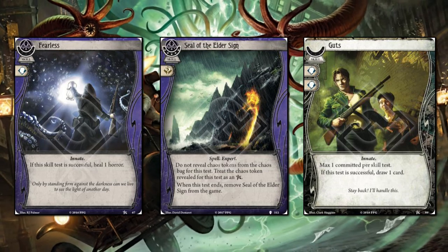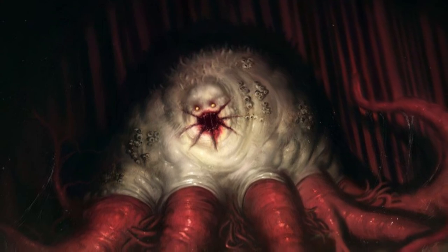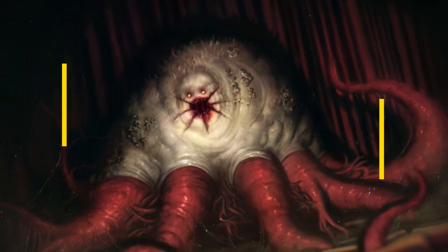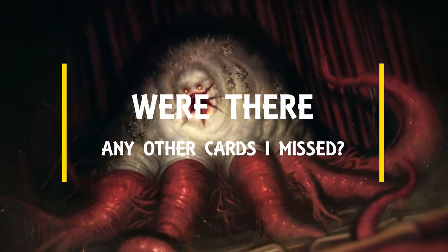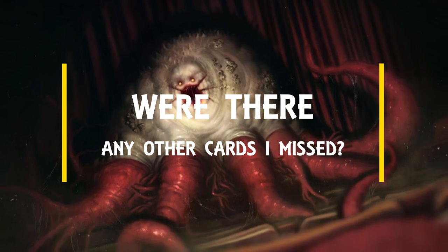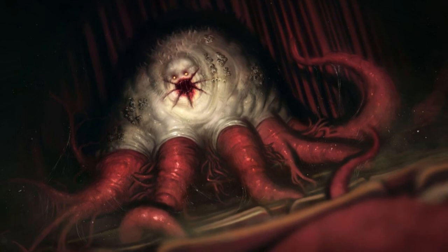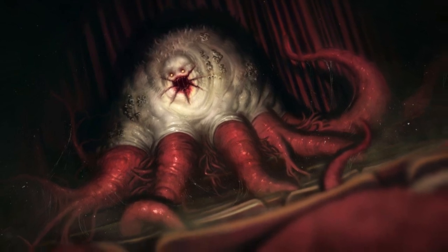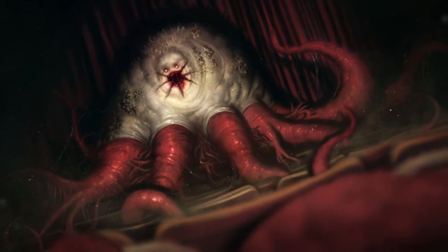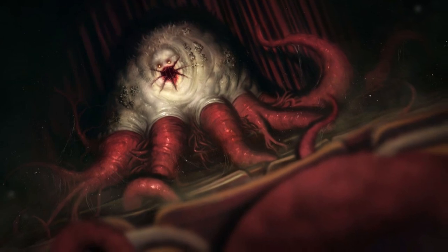So there you have it: a semi-exhaustive look at all the cards you might want to consider when building your Mystic deck. Obviously each investigator will lend itself to and complement different cards to varying degrees, so keep an eye on what your investigator is looking for in a cardboard mate. While you're here you might also want to check out our previous videos to consider what off-class and neutral cards to take. I hope you found this helpful and I'll see you next time.